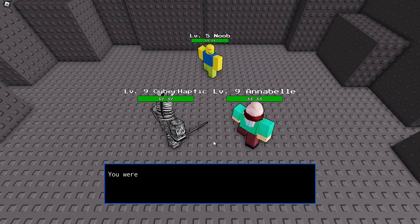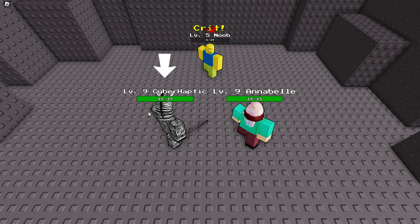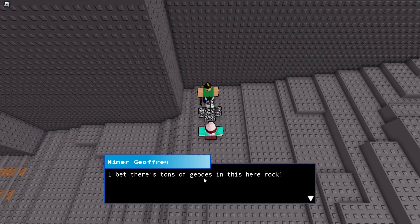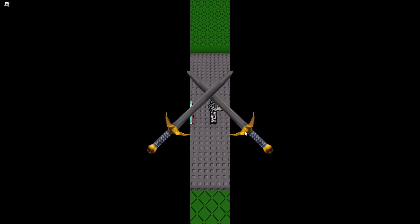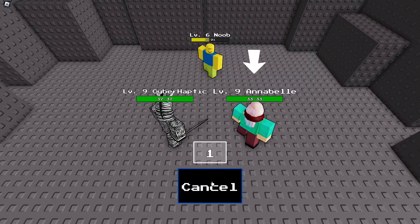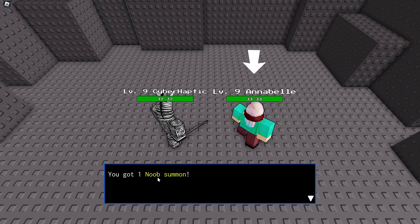I want to see another enemy — we got a noob again, sure thing. Is it 100%? He got bamboozled with a crit! We didn't get a noob that time — probably not a guarantee. Up ahead there's some rock NPCs with unreadable dialogue. Another noob appears — attack, speed bonus? Not that time. Nice job Annabelle! We obtained one noob summon.